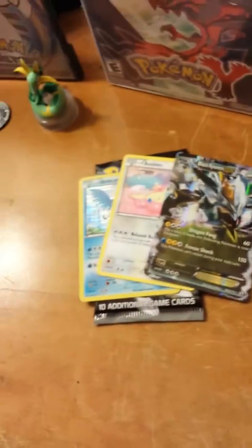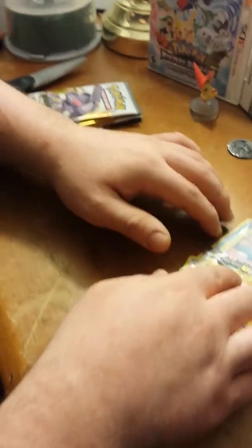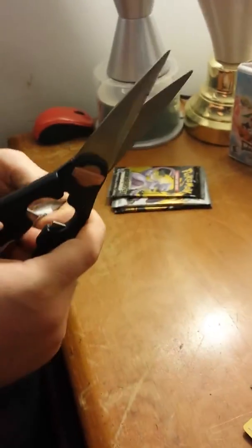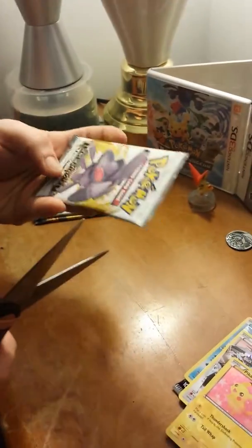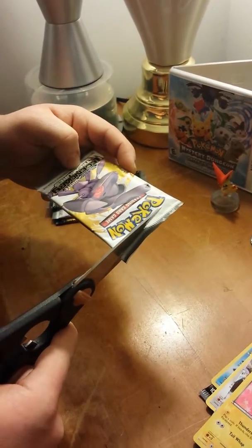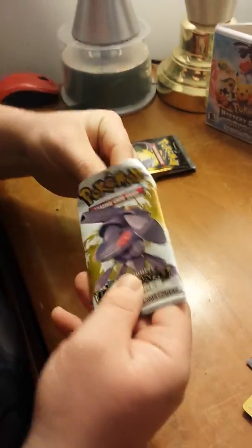Black Kyurem — first pack! Articuno holo and Black Kyurem EX — that's a nice one. EX City, boy. First pack, man. I'm already so excited, I don't even know what to do. I don't have a Black Kyurem. We've got Black and White Legendary Treasures with a Genesect on the front. High hopes for this one too. I can't get over that first pack. Starting off well.